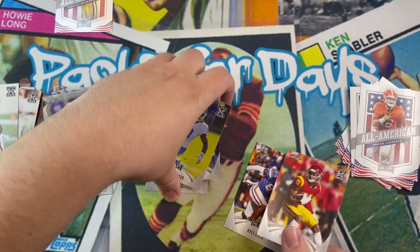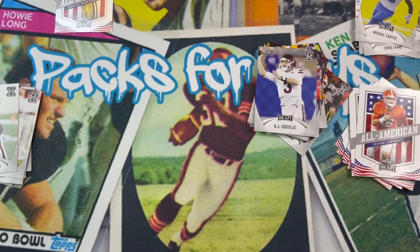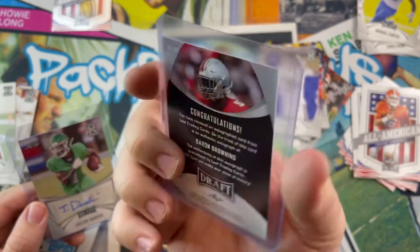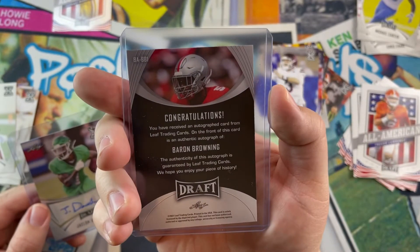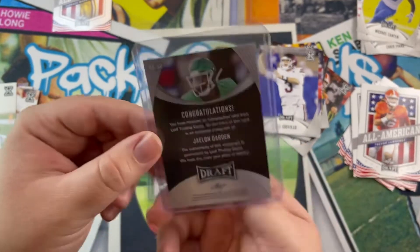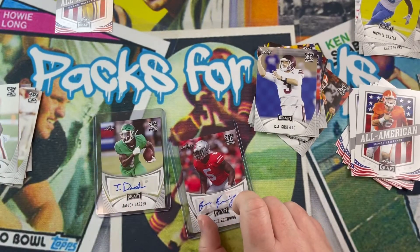Let's see what we got with the autos. All right, got two autos here. We got Baron Browning — I heard he might go in the second or third round, linebacker for Ohio State. I don't know if he's an inside or outside linebacker but he's pretty good from what I've seen on tape. And we got Jaylon — not too sure who this guy is or what position he plays, to be honest with you. But yeah, those are our autos right there.